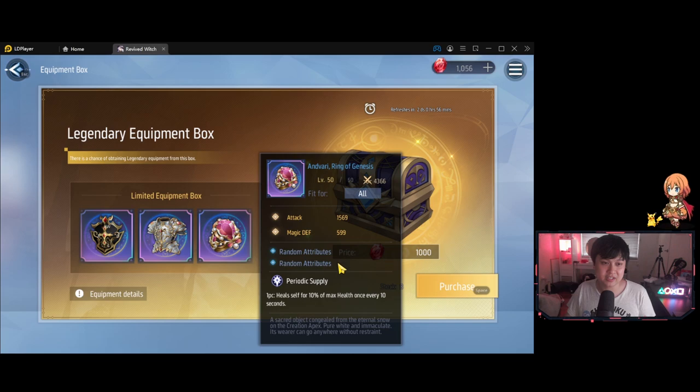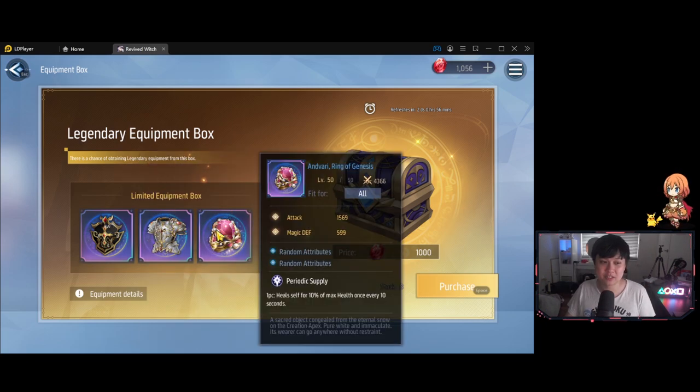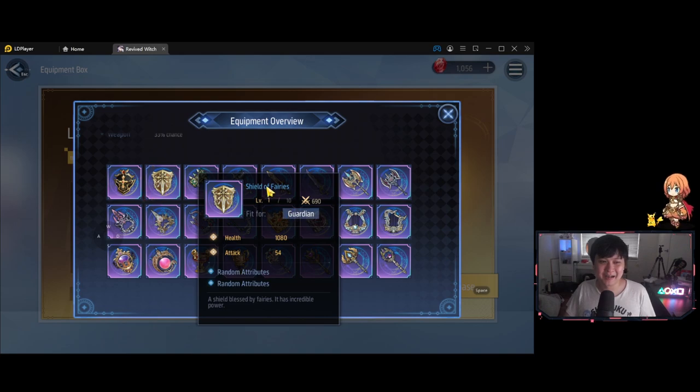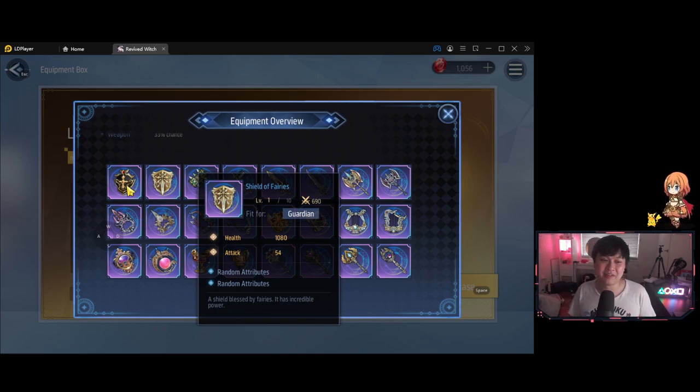Lastly, the ring Envari — Ring of Genesis — and what we're more interested in is periodic supply: heals for 10% of max health once every 10 seconds. I think this is way better than the counterpart dropped in equipment eight. This is non-conditional — it just happens every 10 seconds. The intervals are quite long, but it's 10% of your maximum HP. You can already see how this makes units like Ella unkillable. Every single equip that has an effect from this box is fantastic. However, there is a coin flip — there's the counterpart shield of fairies versus Sirius, and the 690 version does not have an effect. So it is a freaking coin flip every time you go for one of these items.